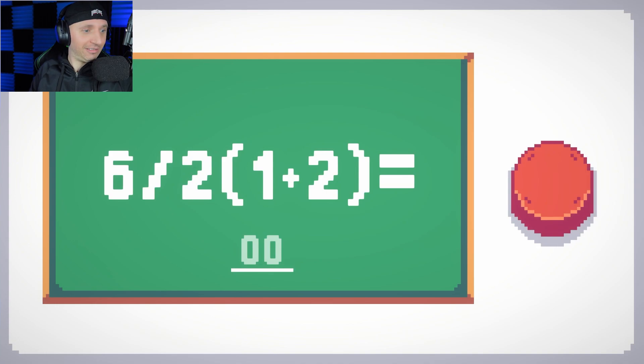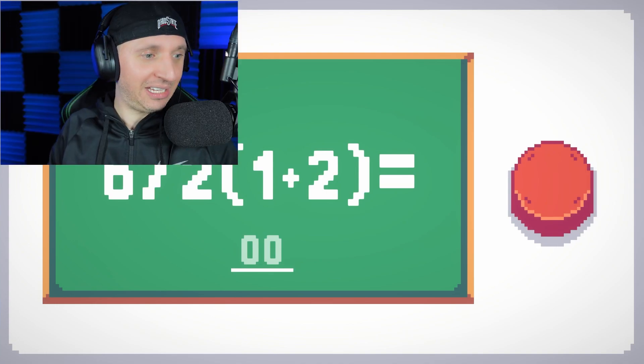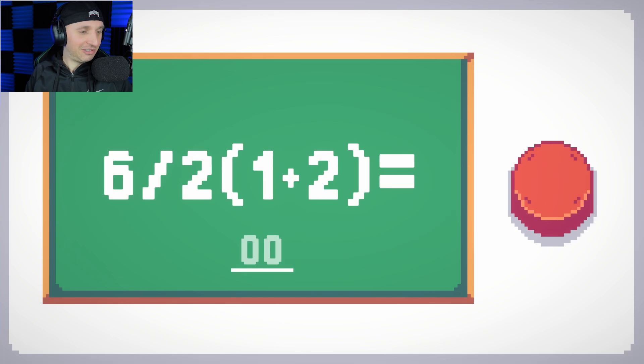For this trial, all I need you to do is solve a simple math problem. Just type your answer in the box and press the red button when you are ready. We've got the parentheses first — you always do the parentheses first. So 1 plus 2 is 3. Then 6 over 2, which is 6 divided by 2, which is 3. Then multiply the parentheses result of 3 by 3 — that's 3 times 3. The answer is 9. That is indeed correct. Darn right it's correct — we know our math, we know our algebra.